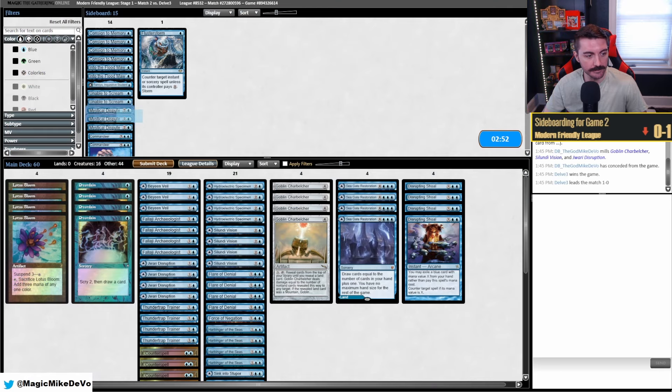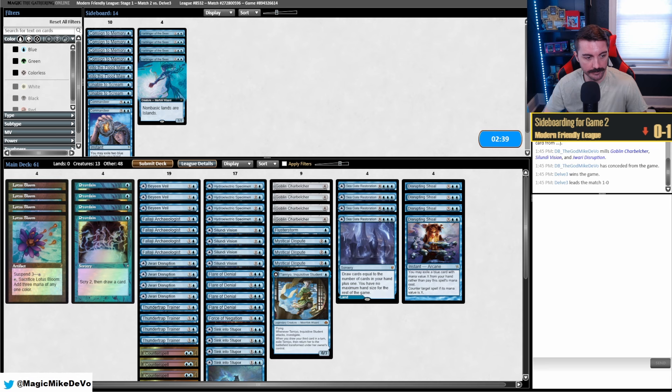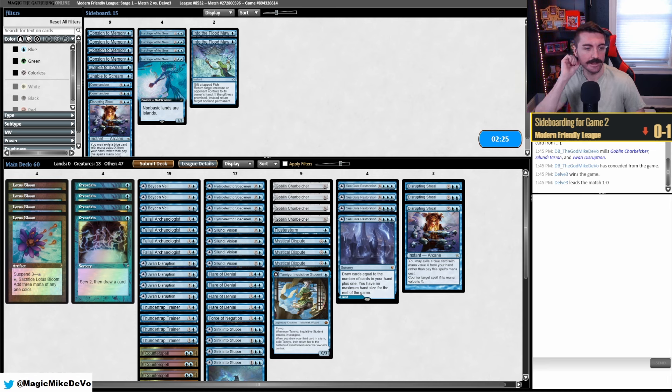So against Murktide we want specific cards. You can cheese them out with Harbingers but it's not ideal. They're probably one Shoal. Flood Maw can be good — it can hit the Murktides and slow things down. I kind of like that, let me try that.